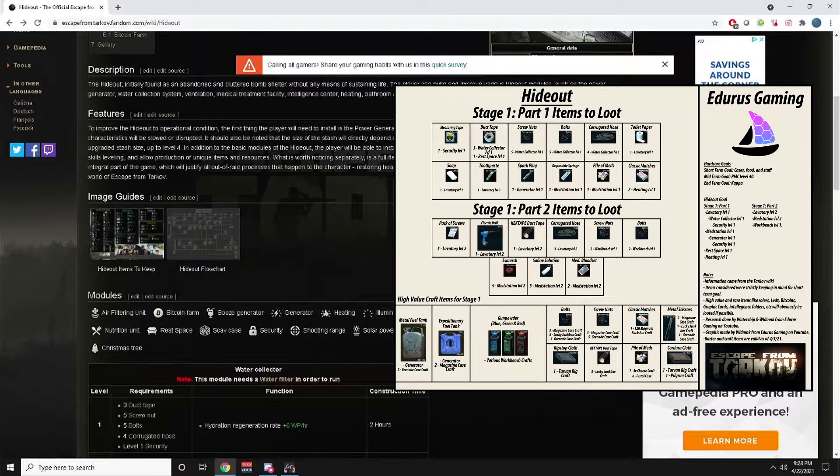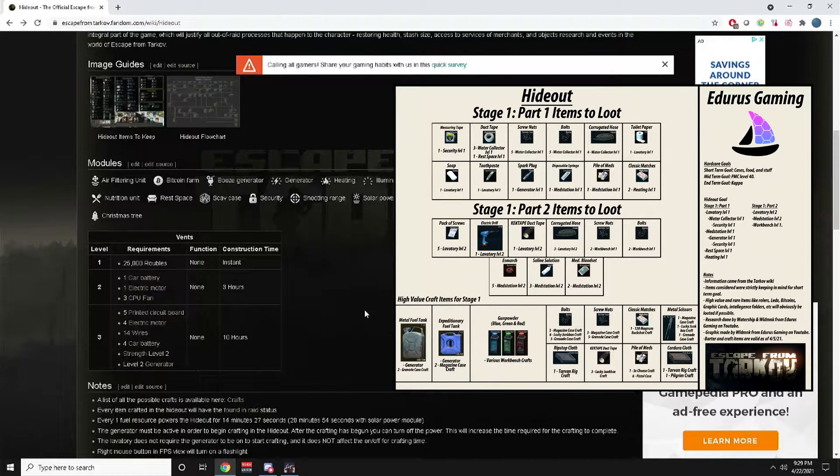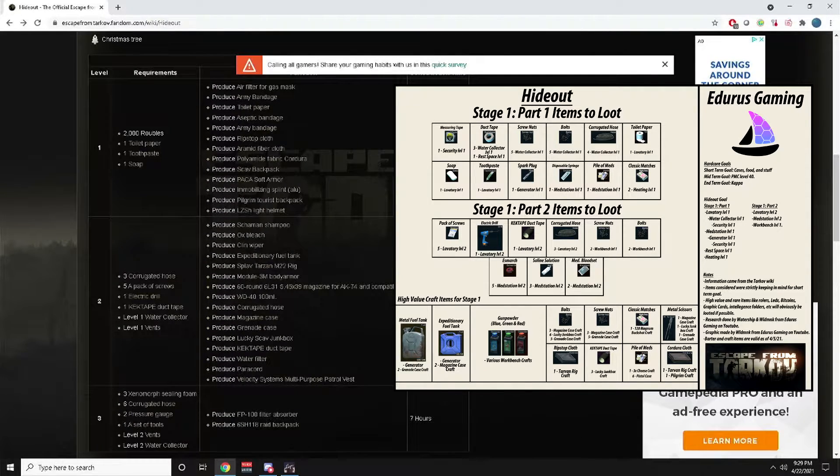Now for Laboratory Level 2, we probably should have started from the bottom up but anyway. Lab 2 requires Water Collector Level 1 and Vents Level 1 — Vents Level 1 only costs 25,000 rubles, so that's easy. For the items, Lab 2 needs three corrugated hoses, five packs of screws, one electric drill, and one duct tape.